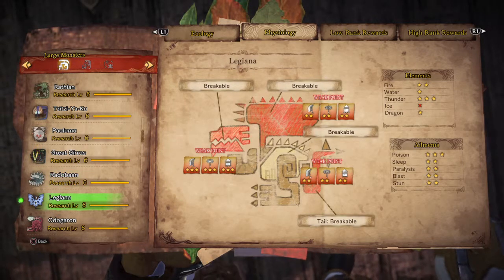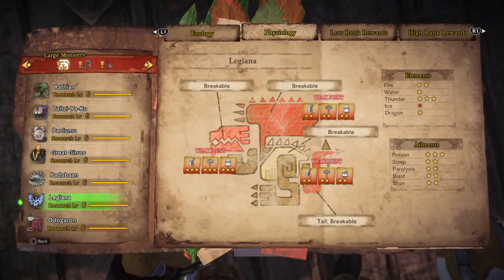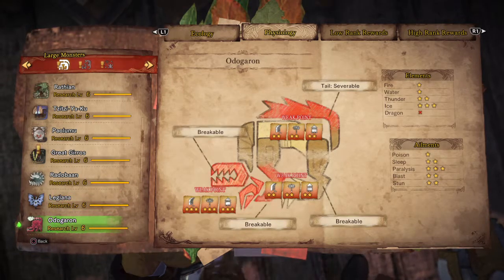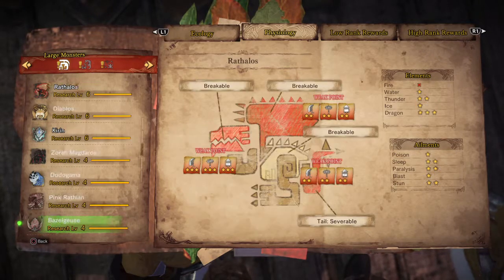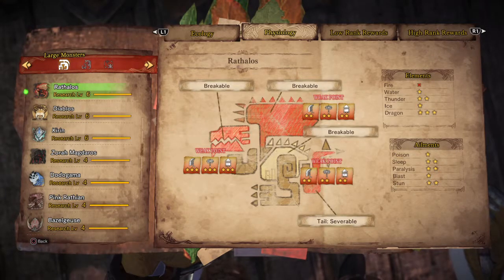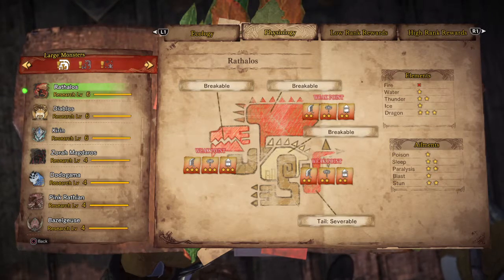Lagiana has 3 weak points and is weak against thunder element and poison. Odogaron has 3 weak points and is weak against ice and paralyzes. Rathalos has 3 weak points and is weak against dragon element.